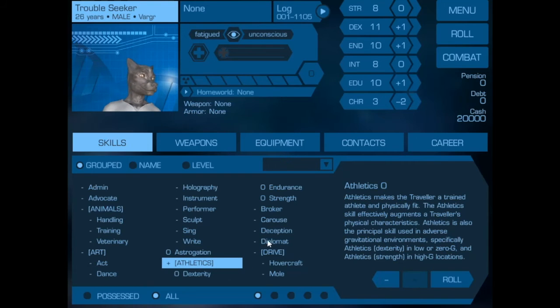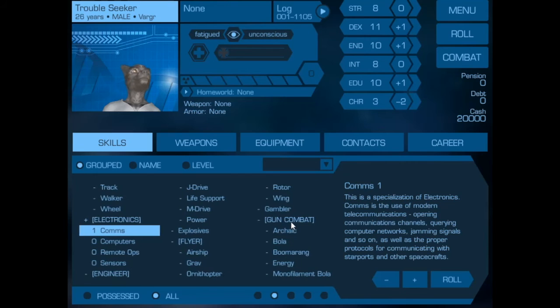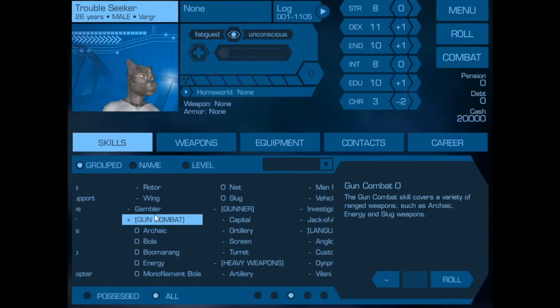What we need to do is go to each skill and increase them to reflect that yes, this character did receive some training in them. In the case of cascade skills like Electronics, you should start by increasing the base skill, and then whichever skill is the specialization should also be increased if that's appropriate. When you increase a cascade skill's base, it gives you a zero in all the sub-skills below that.